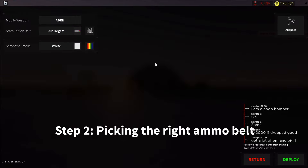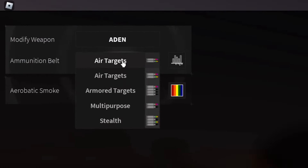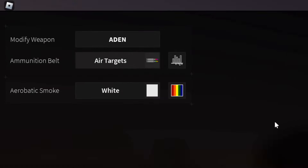Step 2 is picking the right ammo belt. You should obviously pick the air targets belt, unless you're a psychopath and you shoot at ground targets in a fighter — in that case, pick the armored targets belt.